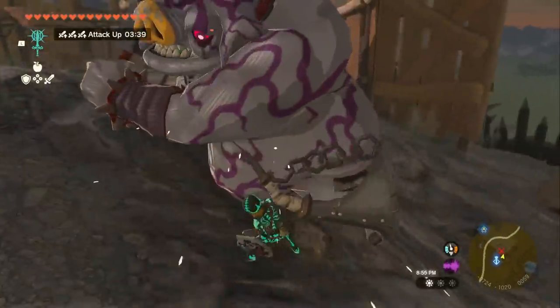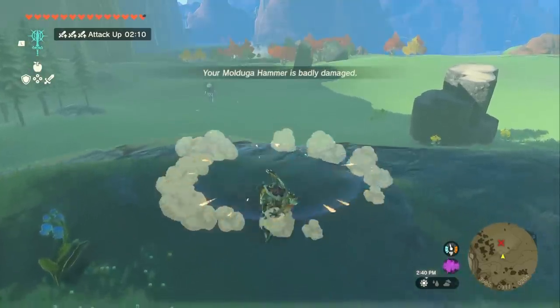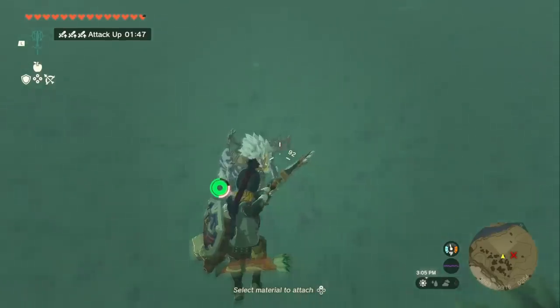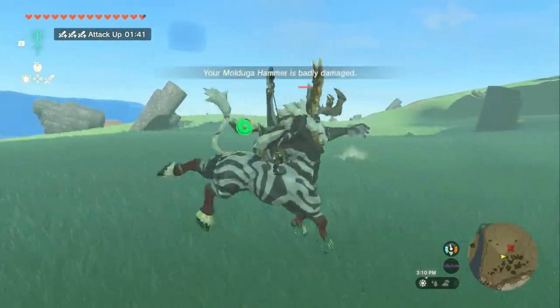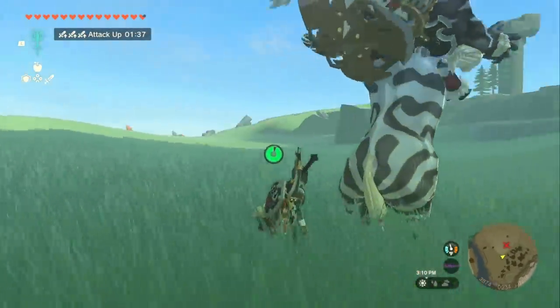Which is by far the highest damage weapon you can get for a one-handed sword. The way you get to the theoretical weapon damage limit is by finding a pristine Royal Guard's Claymore down in the depths, sticking it inside of an Octorock and getting that plus-10 attack damage, and then doing everything else exactly the same. At this point, you'll have a weapon with 820 damage.